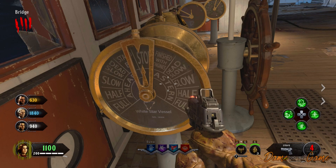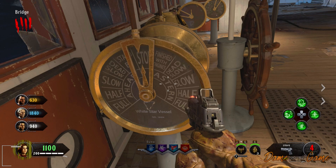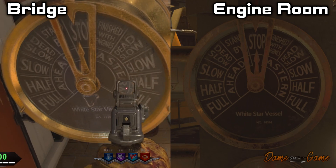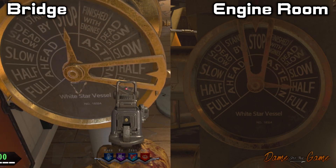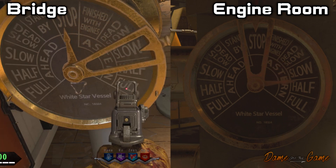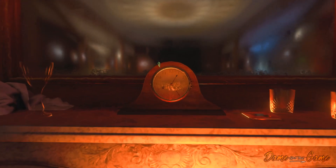Now go to the bridge and find the corresponding lever to input the code into. When you first get there, both hands are pointing directly up. I like to use the big lever as the minute hand and the small lever as the hour hand. The objective is to move the big lever so it's on number five, and the small lever on number one. However, every time you move that big lever it will also move the opposite-sided hand on the opposite lever — so moving the minute hand on the bridge also moves what I call the hour hand on the engine room lever.